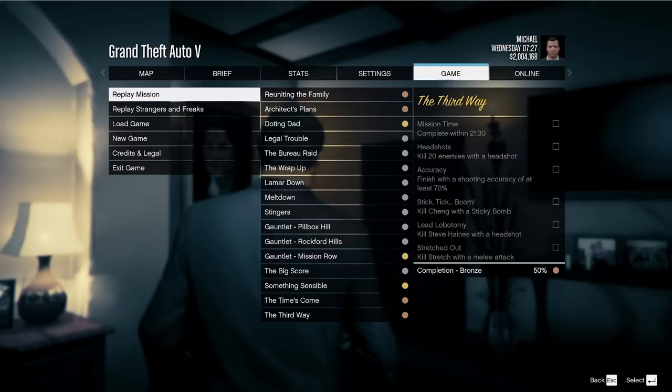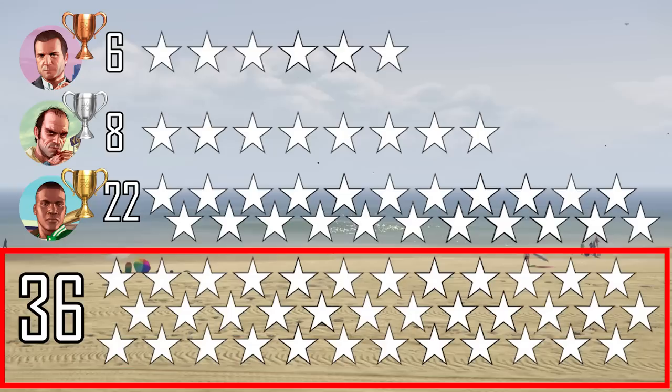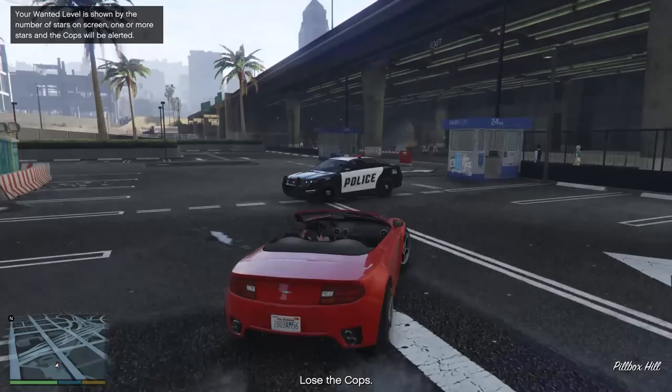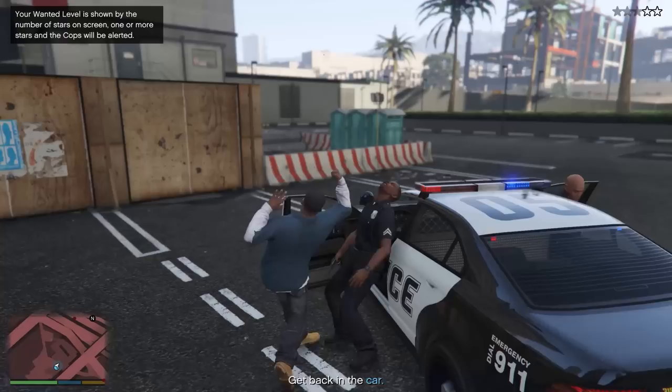To sum it all up, at the end of the game I had 6 stars as Michael, 8 stars as Trevor, and 22 stars as Franklin, for 36 wanted stars overall. As far as I'm aware, there isn't a better way to get these numbers down without glitches, since all the wanted stars essentially came from scripted sections and missions, but if you think any of these can be avoided, please let me know in the comments. I had a lot of fun replaying GTA 5, and if you guys enjoy this, I may do a challenge for GTA 4 in the future. Subscribe to Epic Cakes Gaming if you haven't already, and I'll see you guys in the next one.